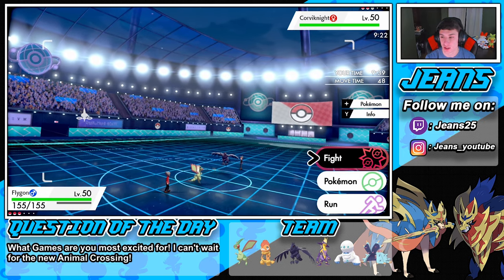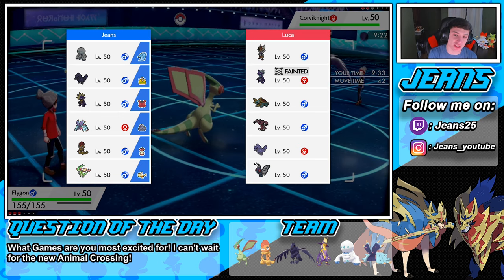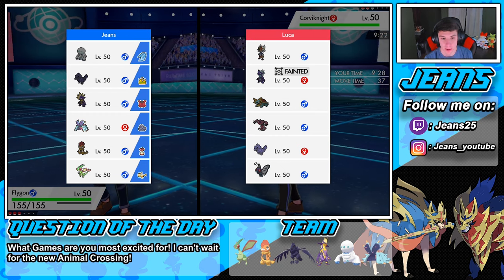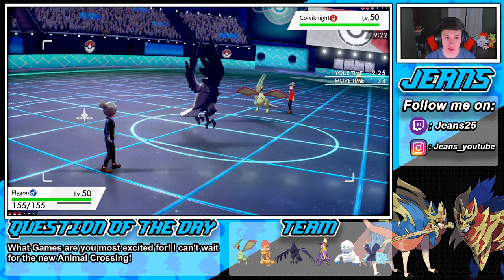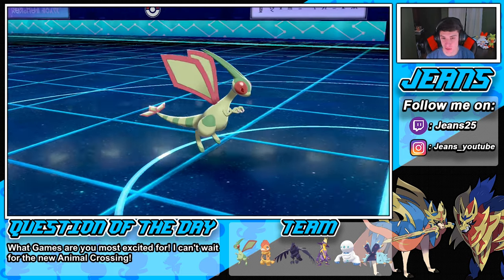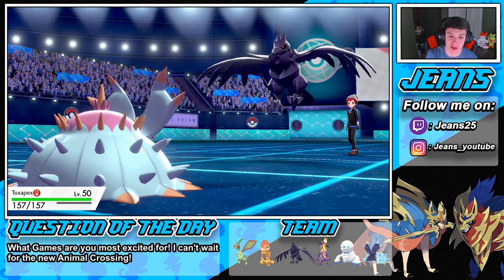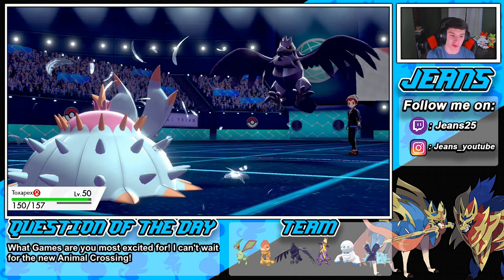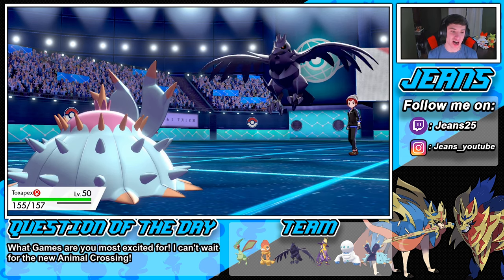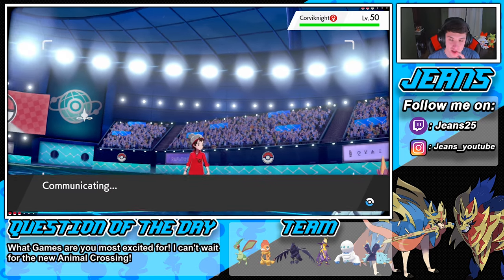His Toxtricity is gone. He has Corviknight and maybe Butterfree. We go back into Toxapex and try to get that Toxic off. Toxapex is a defense tank — if he goes for Brave Bird we eat it up, go into Recover, stall a bit, and get that Toxic off. Or we could Scald for a potential burn. He pops out — nice little read, going into Toxapex. Black Sludge heals us up and we go for Toxic.